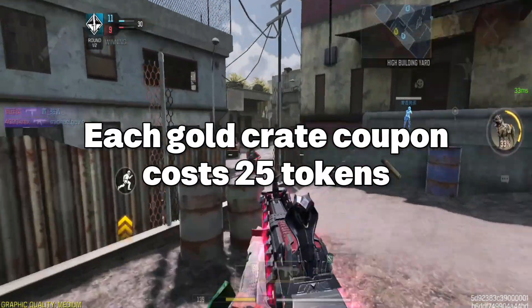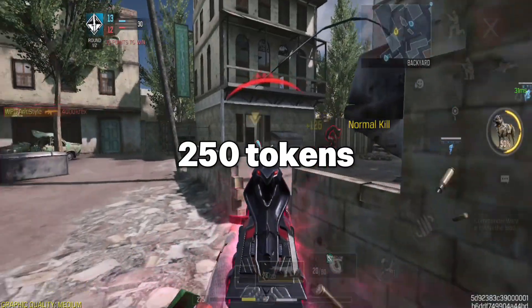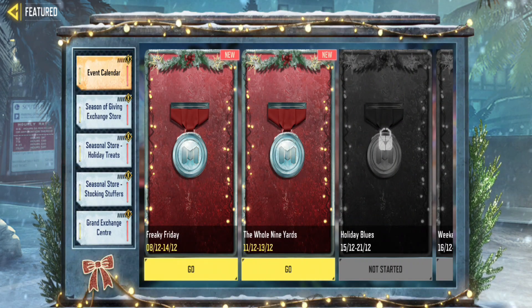Each Gold Crate Coupon costs 25 tokens, so exchanging 10 of them will cost you 250 tokens. When you reach 250 tokens,